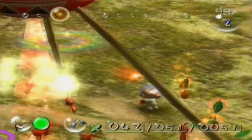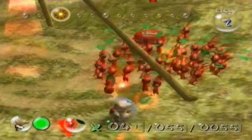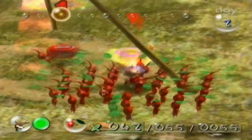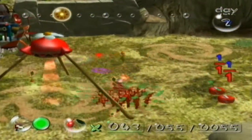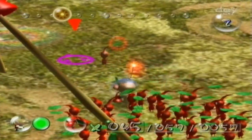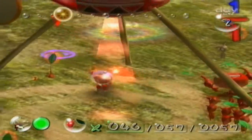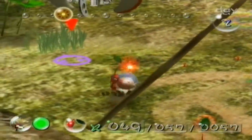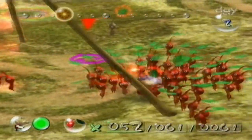We're about to collect our second ship part. We just went right by it — we could've just approached it and pressed A. Wow, there's no end to these guys. They just keep coming. Now we've got 57. I have to keep plucking them. I think that's it — I don't think we'll need any more than that.